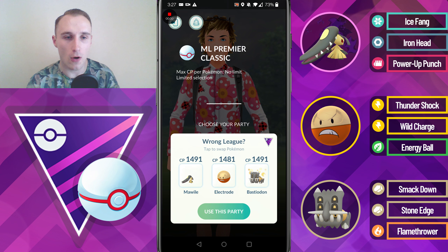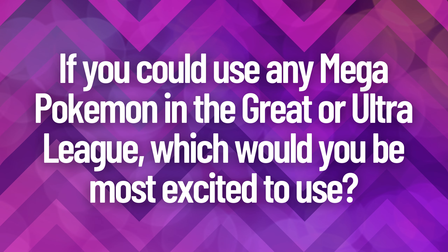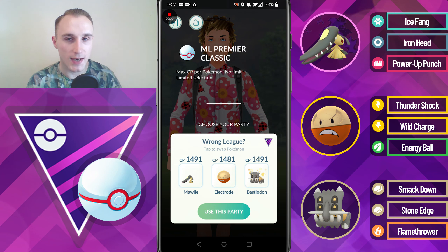For the final Go Battle Day of this interlude season, Mega Pokemon are finally going to be available to use but only in the level 50 Master League. So my question of the day is: if you could use any Mega Pokemon in the Great or Ultra League, which Pokemon would you be most excited to use and why? Going back to today's video, you may have noticed I've now got Shadow Mawar in the lead instead of the Hisuian Electrode. That's because I think Dragonite is the more common lead of the three triple flyers, and you're going to see it absolutely paid off in today's video.